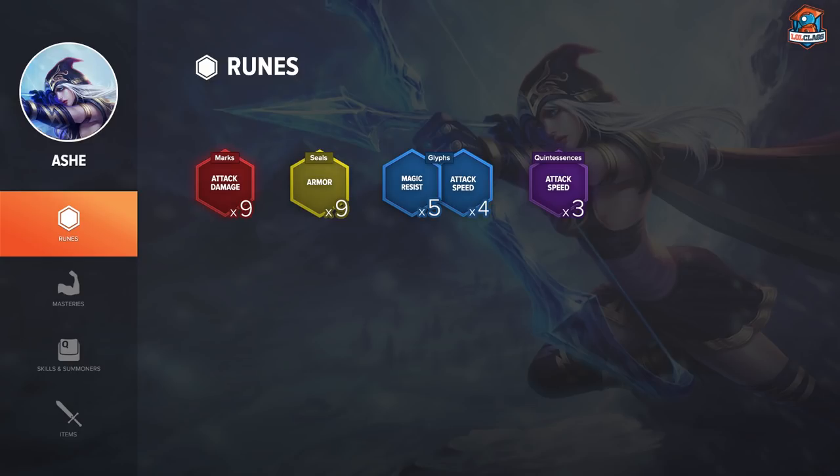With nine armor yellows. The only difference would be changing out your glyphs — your blues. I've seen a lot of different pages run. I think Bang from SKT was running scaling armor and MR for the most part in a lot of his games, but I tried it and recommend running nine armor with 2.5 attack speed in glyphs — that's four attack speed with five MR runes — which gives you a little more damage. Sometimes you don't need it, but you also don't need the extra MR because a lot of the team is not actually going to be hitting you that much.